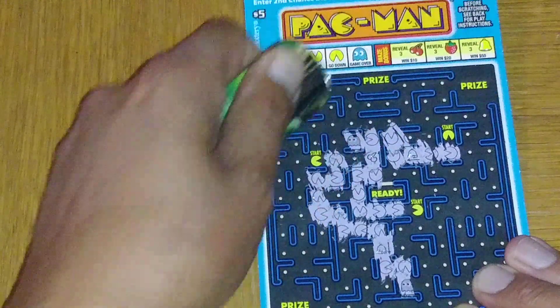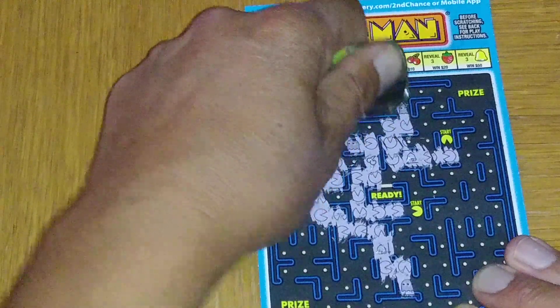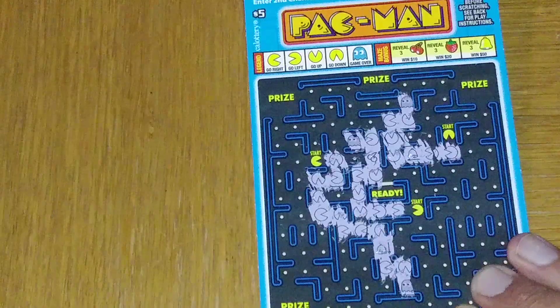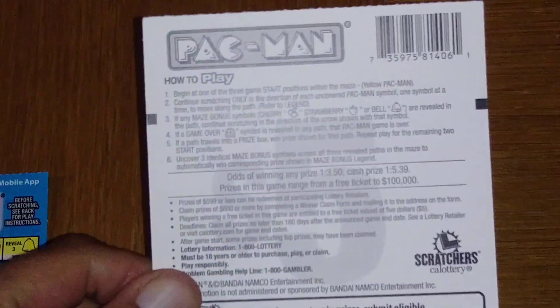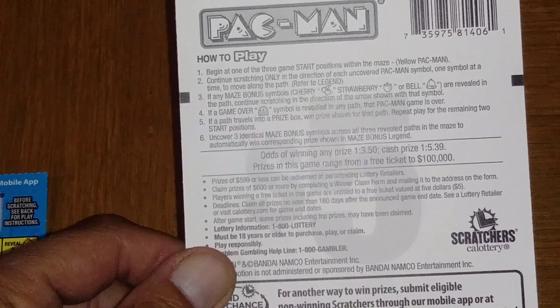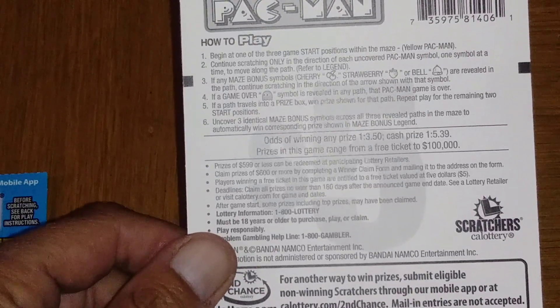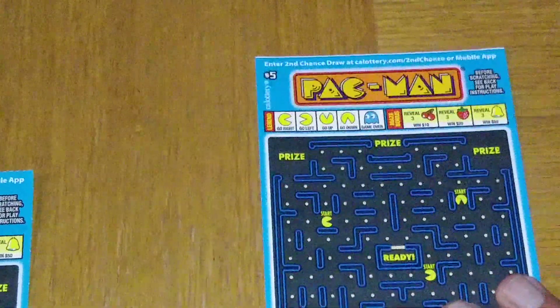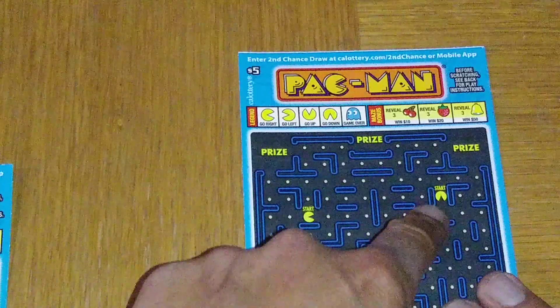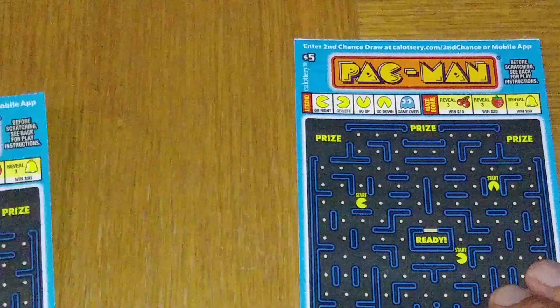Up, up. It'd be nice to get two of this prize. Right, up — ghost. No go on that one. Let's talk about the odds a little bit. The odds of winning any prize is 1 in 3.50. Any cash prize would be 1 in 5.39. The top prize is $100,000. You see what I mean — you've got the same exact starting spots, identical.